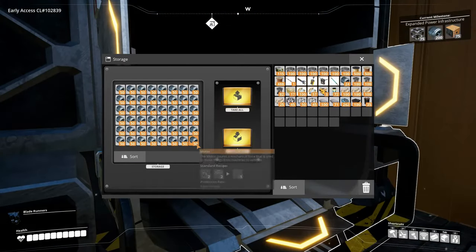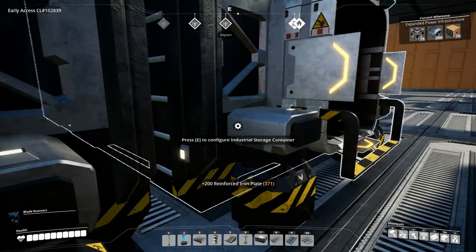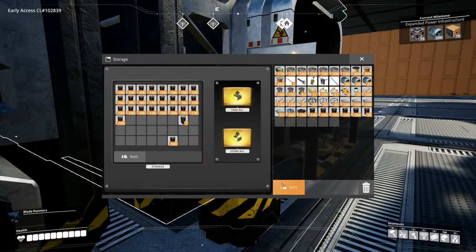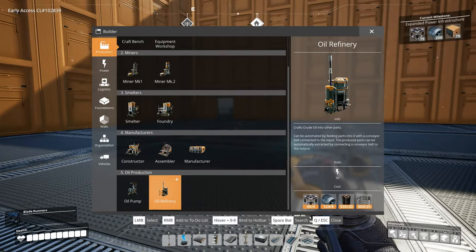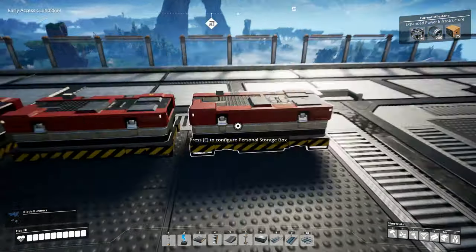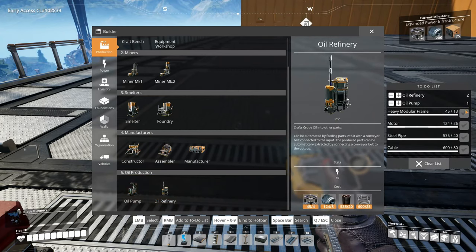We'll grab some motors as well. I don't think we need modular frames, but we might need a few. We definitely need some steel pipes. Anything else? This will definitely do - all we need now is some steel beams and that'll do. I'm pretty sure. Let's build two oil refineries so we have everything we need for that.